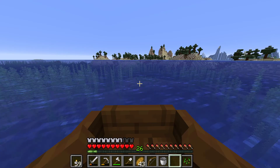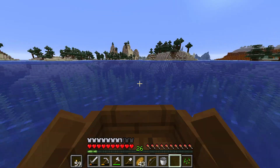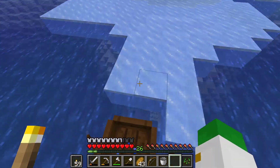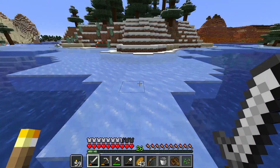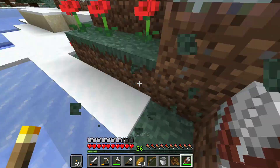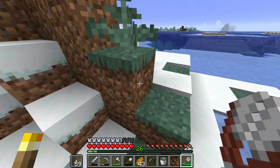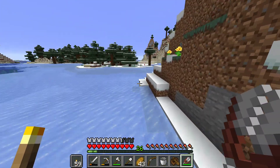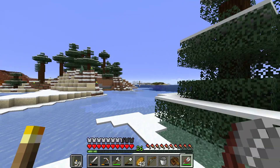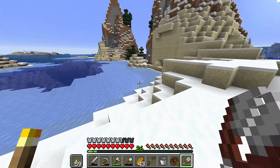Looks like there's a very tall snowy beach over there. It looks like these are actually some small islands. We've got some different things here - if the shears are out we can get some of these ferns. Maybe a few ferns would be nice to decorate around our place. I think the two tall ferns give you two of the small ferns, and then you grow the tall ferns again by bone mealing the small ferns. These are some small islands. You can see our house in the distance. There's a lot of sand over here - this would be a good place to collect sand in the future.